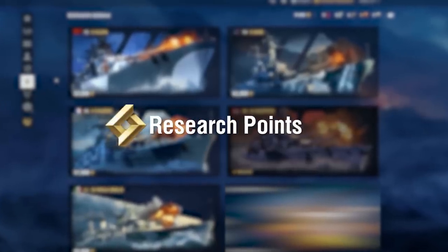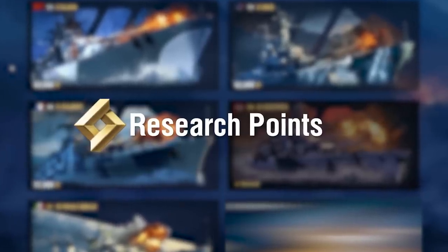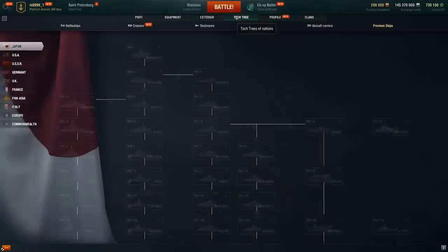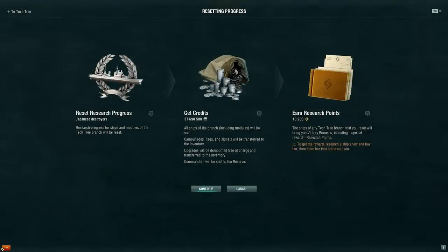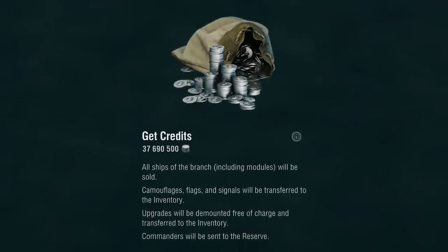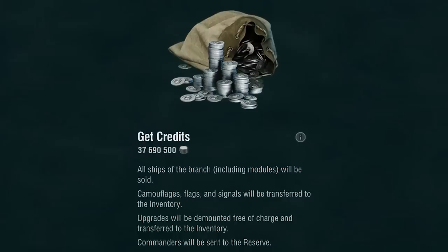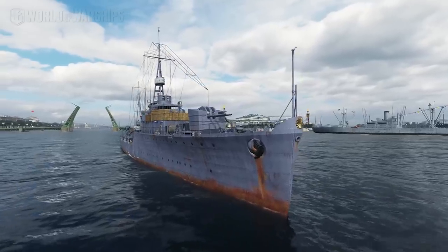Research Points are a resource that can be exchanged for any item in the Research Bureau. After gaining access, a Reset button appears below every research ship branch. If you click it, then after an additional information message, all ships within the branch and their modules will be sold, except for the Tier 1 ship. Any equipped upgrades, signals, flags, and camouflages will be transferred to the Inventory section, and the ship's commanders will return to their places in the Reserve. Any undistributed XP accumulated on the ships of a reset branch will be transferred to the Tier 1 ship.